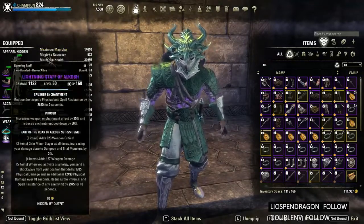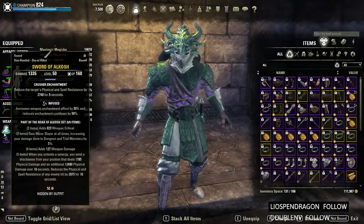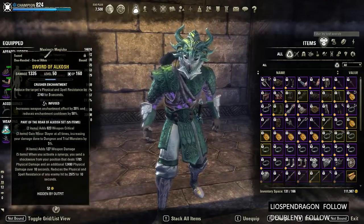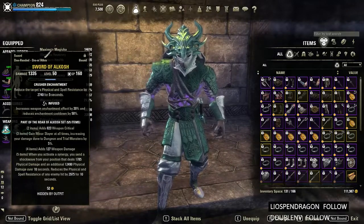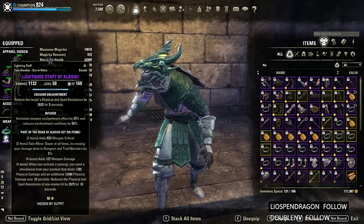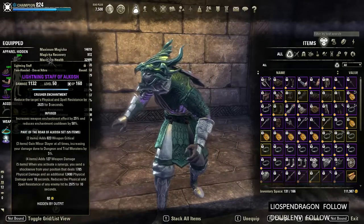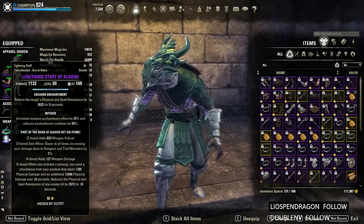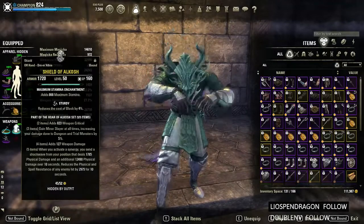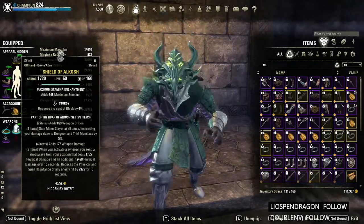Our weapons are both infused with crusher. I like this to keep the crusher enchant up with Blockade on the boss fights. Once I get my resources up I'll swap these out, but for now I'm working with what I have. As for the shield, I'm on sturdy with a stamina enchant.